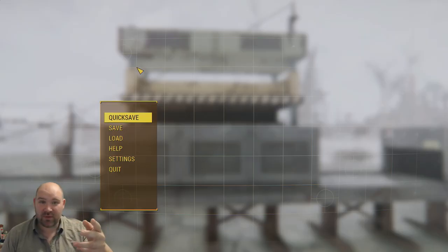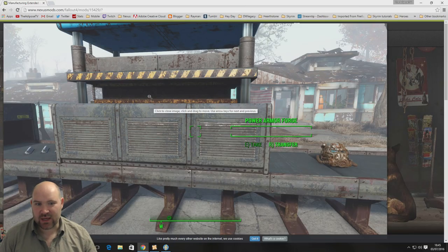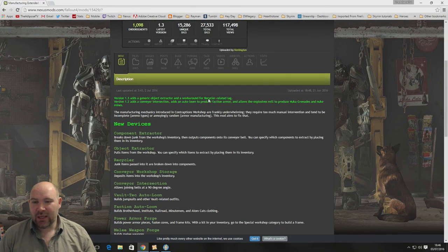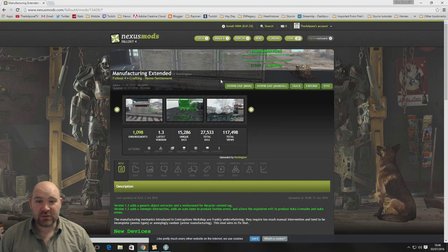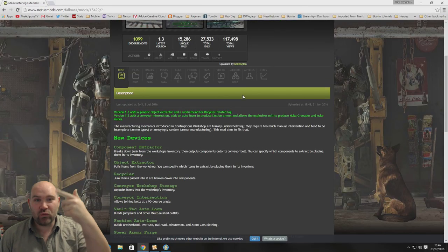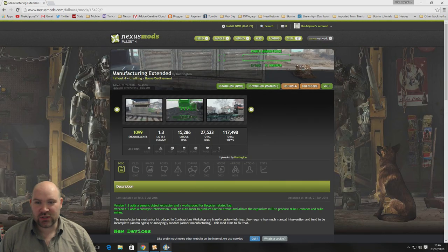The first thing I would suggest is that you head over to either the Bethesda mods website or the Nexus and grab 'Manufacturing Extended' by Kentington. Basically every mod person who makes videos has covered it because it's just that good. It adds on a ton of stuff which the original DLC probably should have had, and it fits right in — once you add it in you won't really notice it because it just feels like part of what should have been there already. It's available for Xbox and already up for PS4.